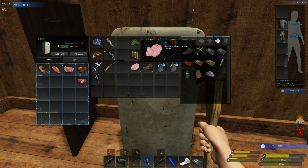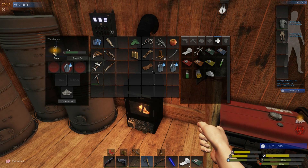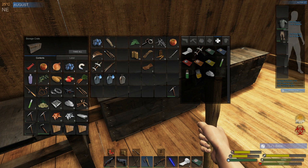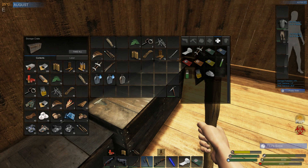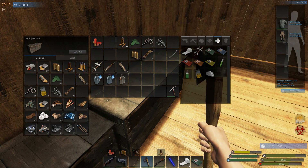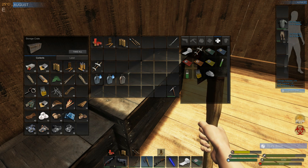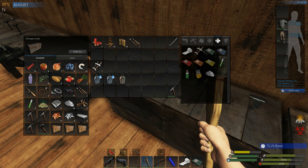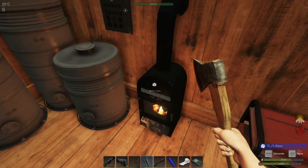We have everything else we need, so we can toss this stuff in here. We have the livers. We'll toss the meat in there. Let's move this stuff over here. I can eat the apple and the blueberry. We're getting low on shotgun ammo — we're going to have to make some more. We only have one more. Didn't lose our lockpick, fortunately. So yeah, we're going to have to go fishing. Let's go ahead and grab our fishing rod.